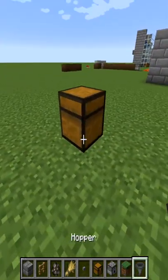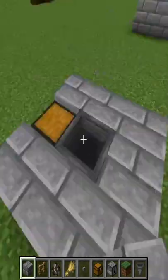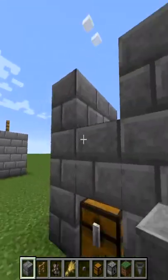Place down a chest and attach a hopper to the chest. Now place stone bricks surrounding them. Then go up another two layers, but on the top layer leave the back open.